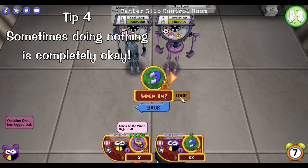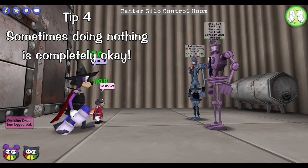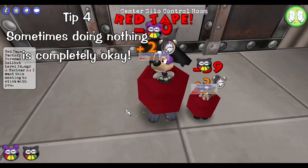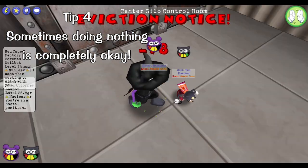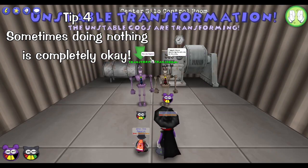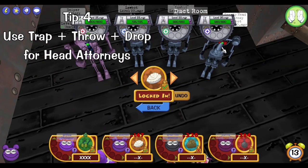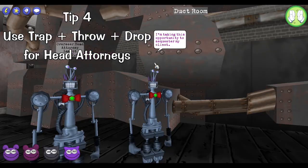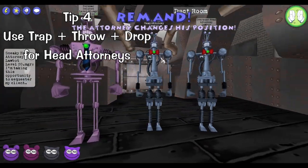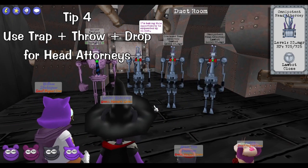Sometimes you'll have a situation where you can't really do anything without being retaliated against or taking a lot of unwanted damage. If at all possible, sometimes luring and tuning up or passing is a completely valid strategy. It is somewhat rare that this happens but it does pop up every now and then, so just know that doing no damage in a turn can be very helpful. A good way to get rid of Head Attorneys is with Trap, Throw, and Drop — no combo damage is dealt in the process, and it's very helpful especially if you have a Sneaky Head Attorney jumping all over the place or if you have your gag order mixed up.